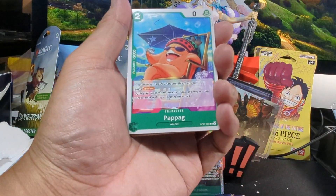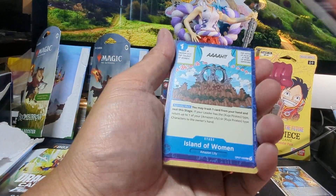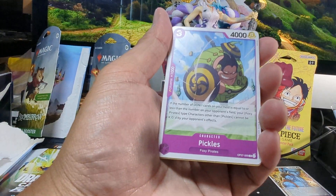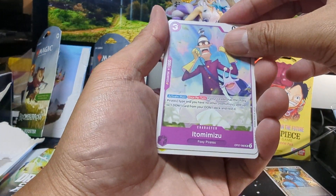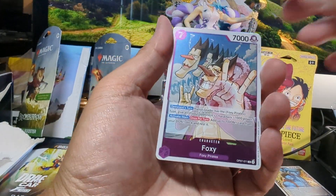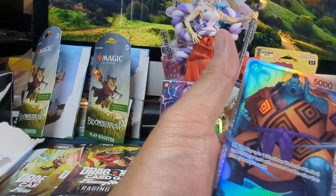Got a Gekko Moria, Pop Hog, Maha, Island of Women, Megaton Nine Tails Rush, Pickles, Iron Body, Itomi Mizu, Pythagoras, Crocodile, Foxy. And for the foil, we got our boy Jim Bay — SR card.